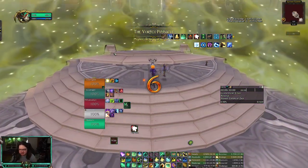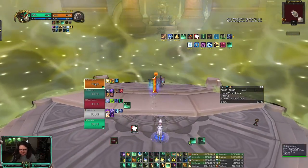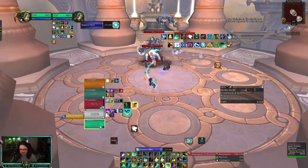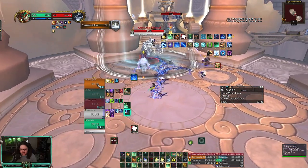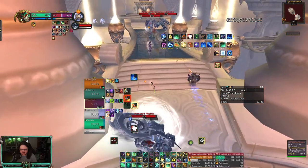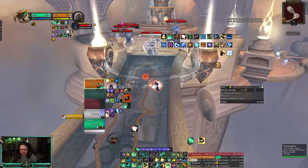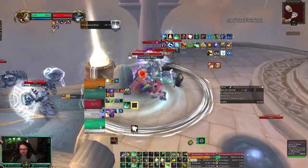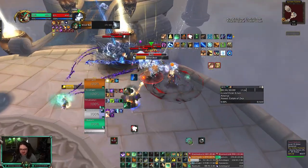Here is a plus 21 Vortex Pinnacle and I do not want to be here at all. I think I've only done this on a 15 before. I'm fist weaving — I got some questions about fist weaving so I'm trying to fist weave as much as I can. I got a new trinket from my mythic chest, so it's a pretty big pull and I'm a little concerned because I have not done a pull this size.